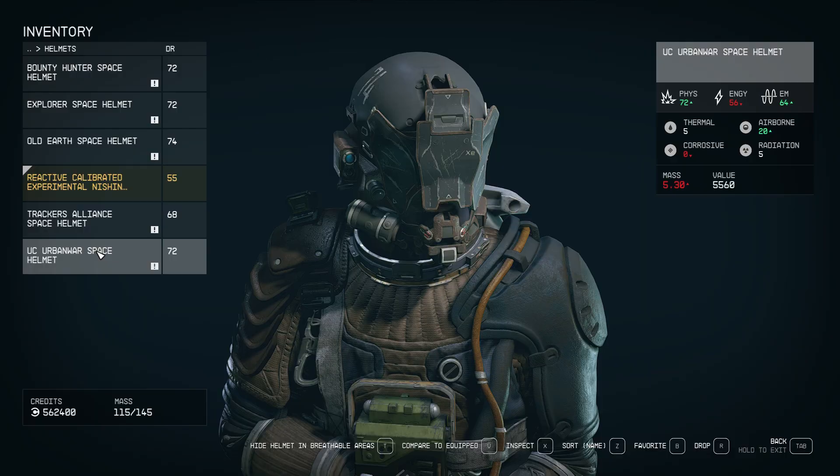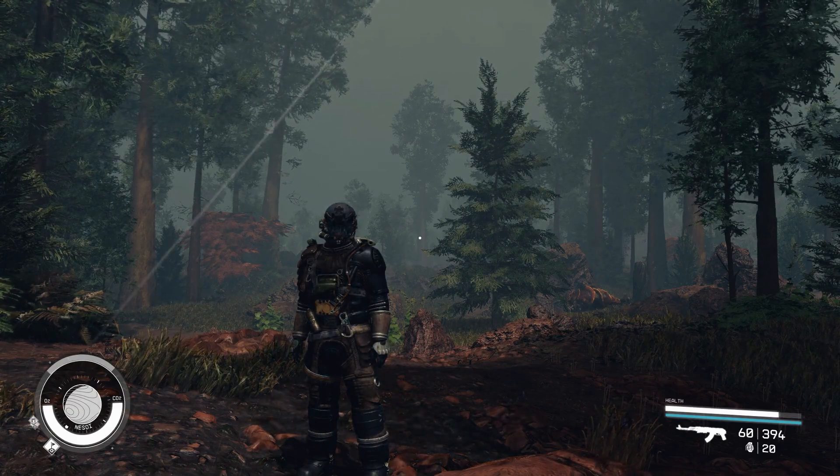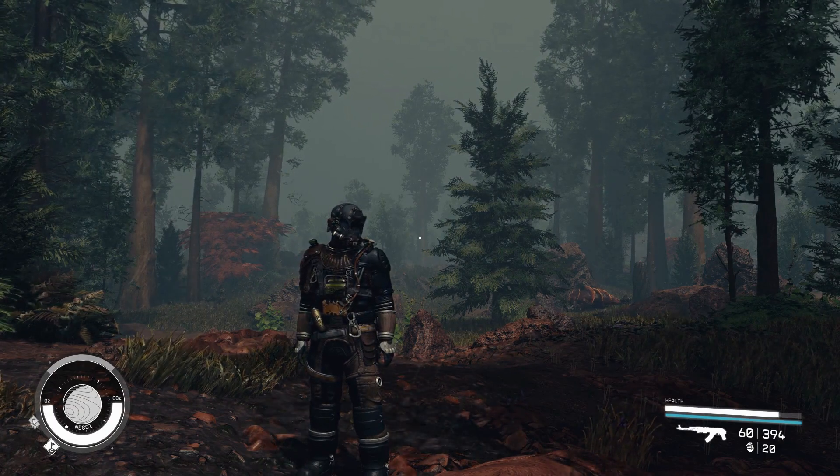Ak-Urbanwar Space Helmet. This helmet is worn by the United Colonies forces. It can be purchased from Lieutenant Azevedo at headquarters during the start of the hostile intelligence faction mission.